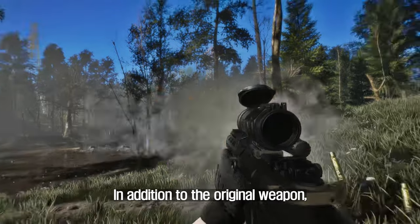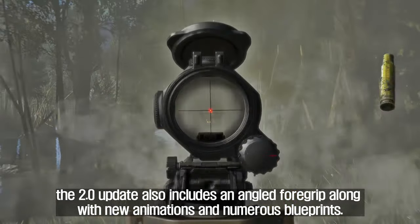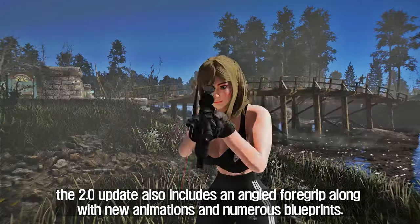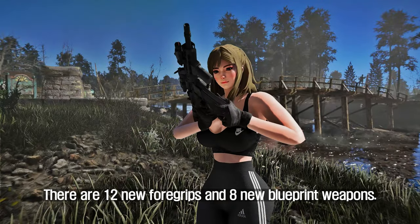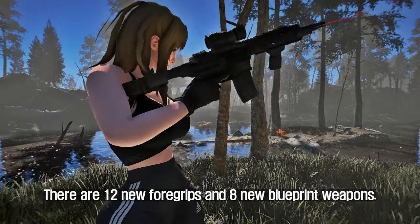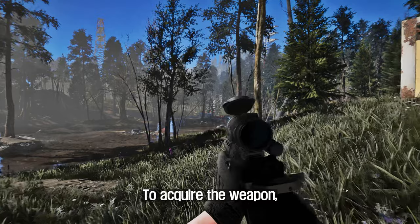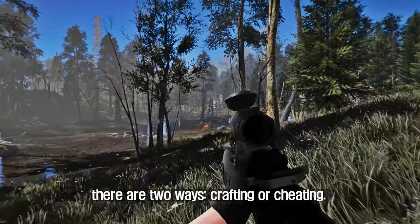In addition to the original weapon, the 2.0 update also includes an angled foregrip along with new animations and numerous blueprints. There are 12 new foregrips and 8 new blueprint weapons. To acquire the weapon, there are two ways: crafting or cheating.